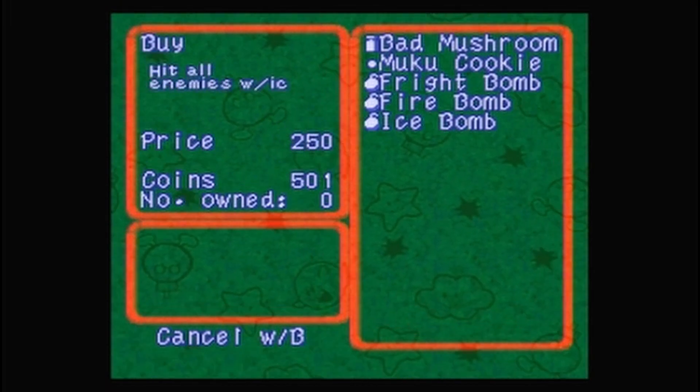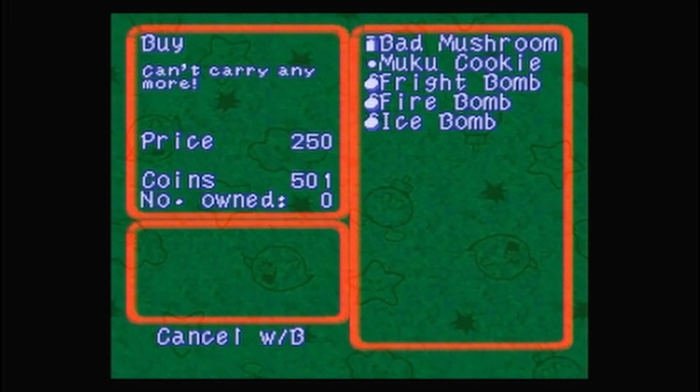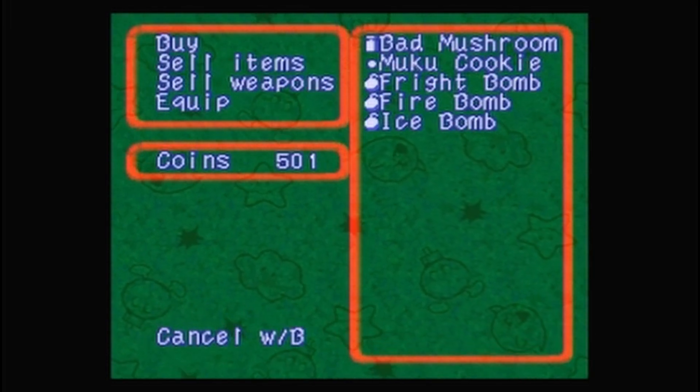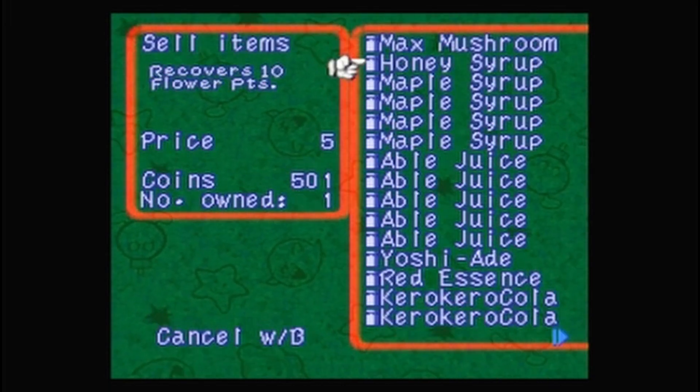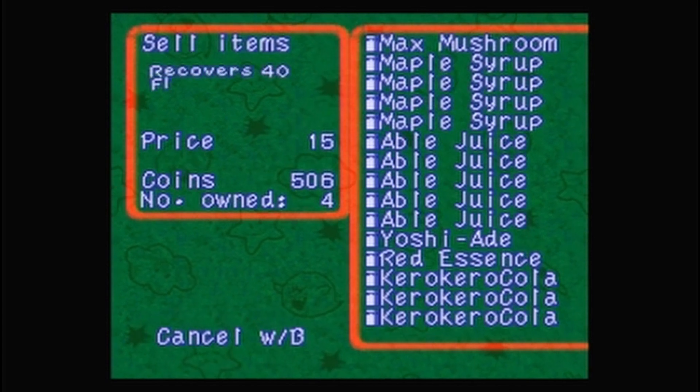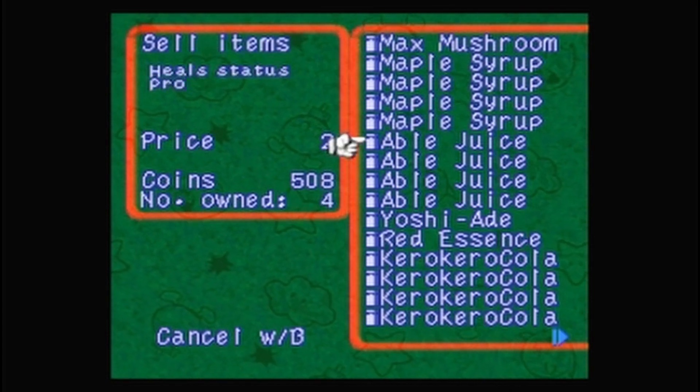We'll get one firebomb and... can't carry anymore. Okay. Sell items — get rid of the honey syrup. This is just stuff that I acquired while getting coins.